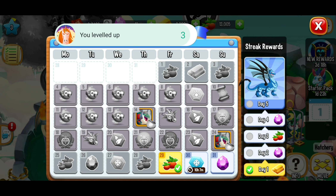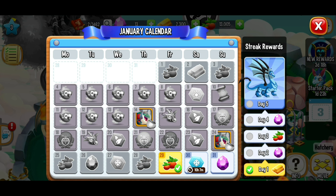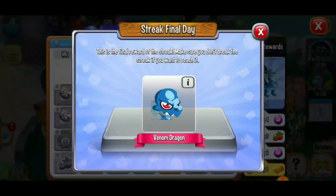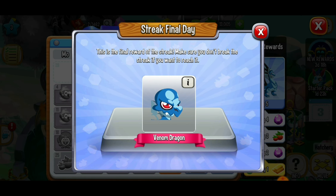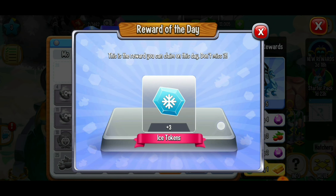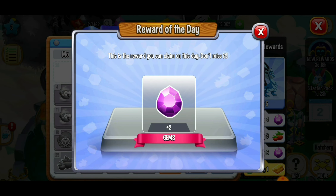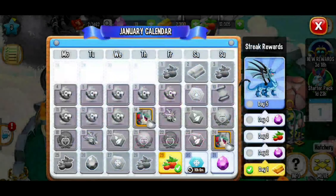Every day you can get an extra gift. We just got free food, and it's really good to log in every day because you can get a streak reward. We got day one of the streak — if I log in tomorrow that's day two, day three, day four, and on day five we get the Venom Dragon. On the 31st of January we're going to get two free gems. Definitely worth logging in daily to collect those extra rewards, including ice tokens that can be used for upgrading habitats.